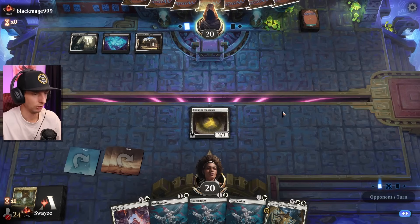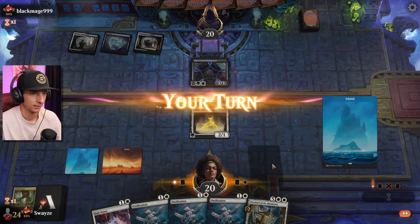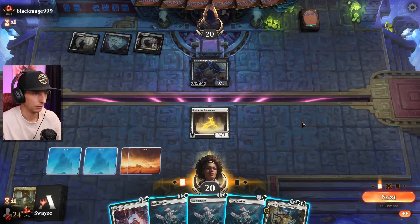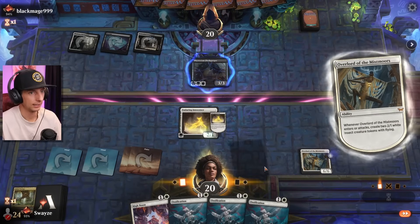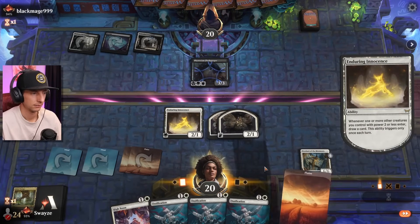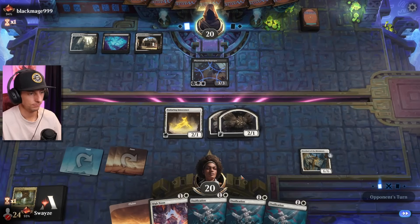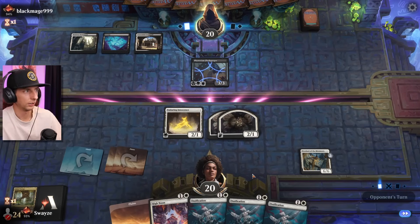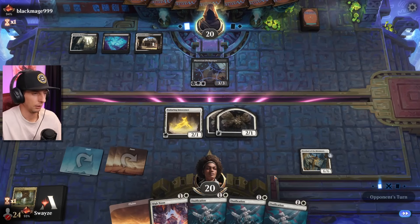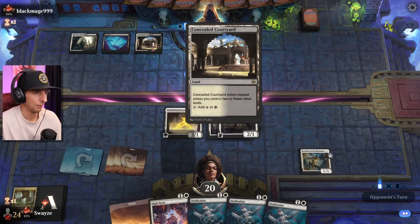I love these new enchantment creatures — the ones that come back when they die, they're all so good! I'm gonna get this down and start the impending... no attacks. I do have the Flesh Gorger answer in hand — three Ossifications feel pretty good here. I didn't think they would at first, but we see a Flesh Gorger, which means they do run creatures. How many is the question though.